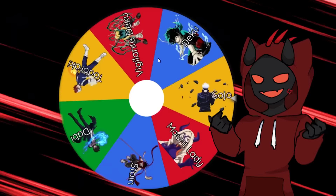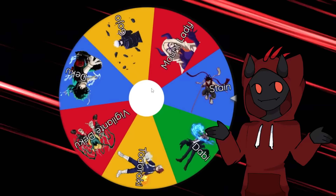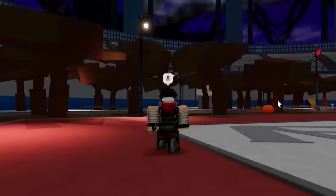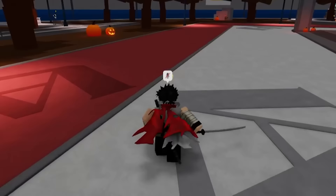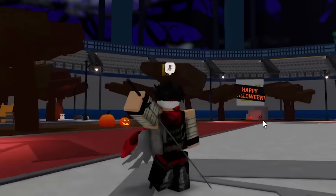Now let's spin the wheel to see which character we get next. And oh, it's Stain! We're about to become the hero killer Stain. I'm not even gonna lie, the fit is drippy. We now have our hero slayer moveset activated along with the hero killer Stain fit.